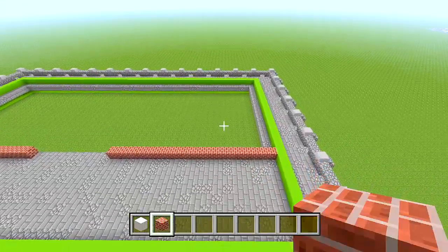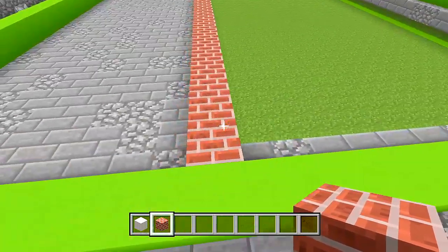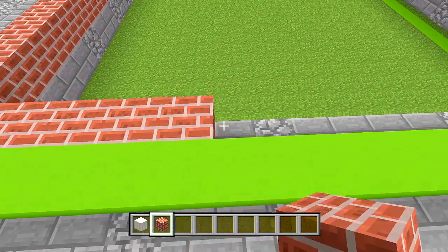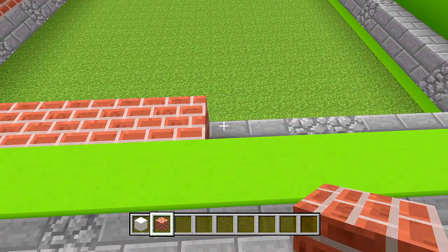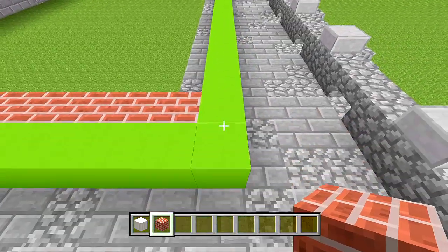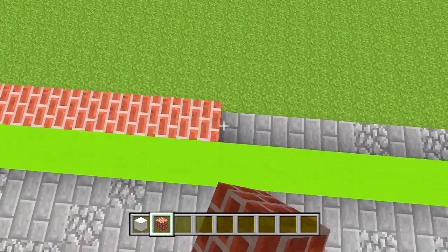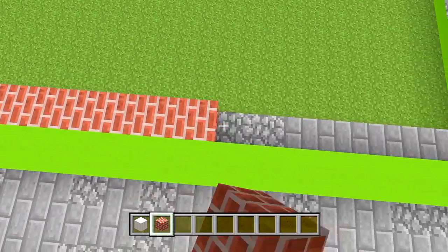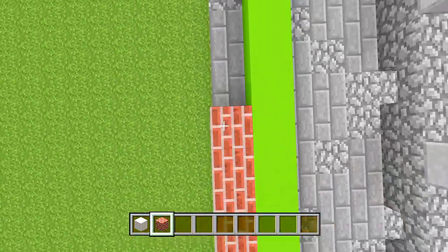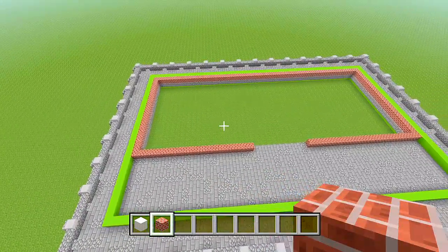Now work towards the back. On the right side, go behind the brick and place another 18 — so including the corner brick it should be 19 in total — until you're right on the edge of the green concrete. Then bring this straight across to the other side, staying within the inner edge of the shape, and work it towards the front to form a big rectangle with the brick. That's the main foundation for the building itself.